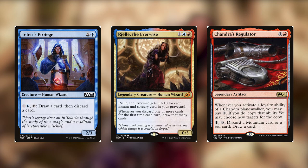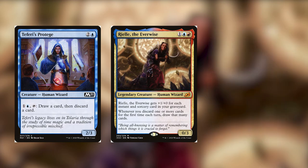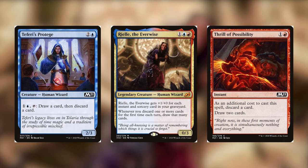If you have a spell that says pay two mana, discard a card, draw two cards — like Thrill of Possibilities — you're going to discard the card, Riel is going to trigger and draw you that card, and then you're going to draw two cards. So you just paid two mana to discard a card and draw three. It only happens the first time each turn, but when that's happening every turn, it starts adding up. And there are some effects that let you discard more.